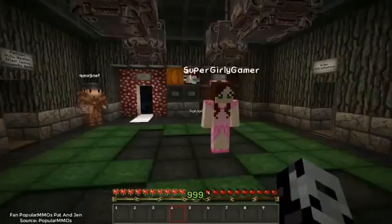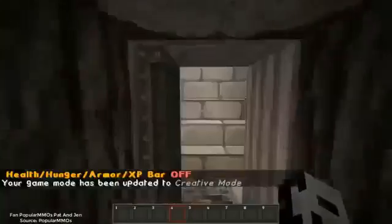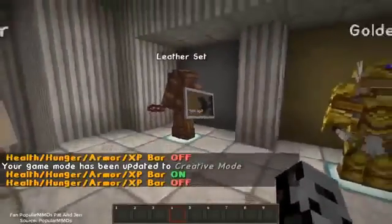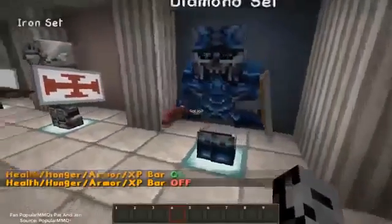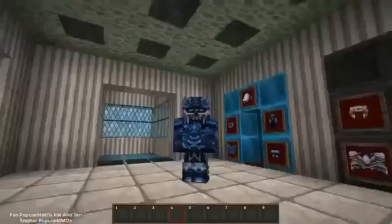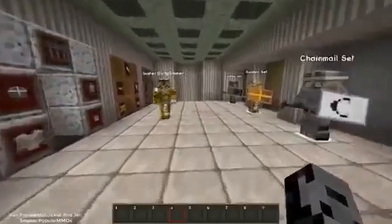We're checking out a resource pack called Dead by Daylight, which is perfect for Halloween. We're going to speed through all the content. First up is all the armor and weapons — the weapons are bloody and look amazing, with blood splatter all over them. The diamond set is really cool. Stepping on the golden set actually equips it — look at the crown and everything.